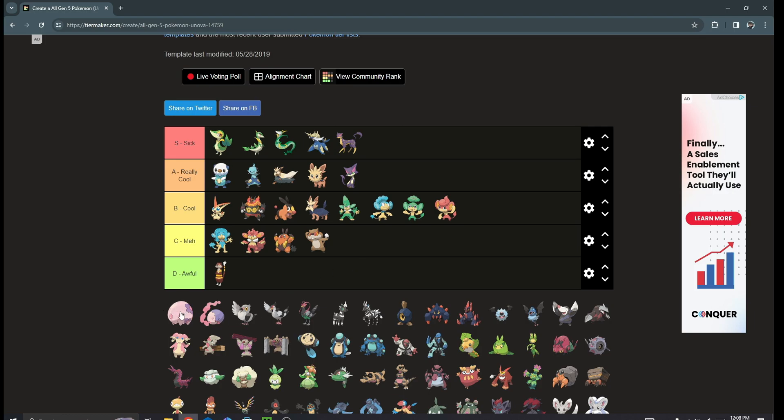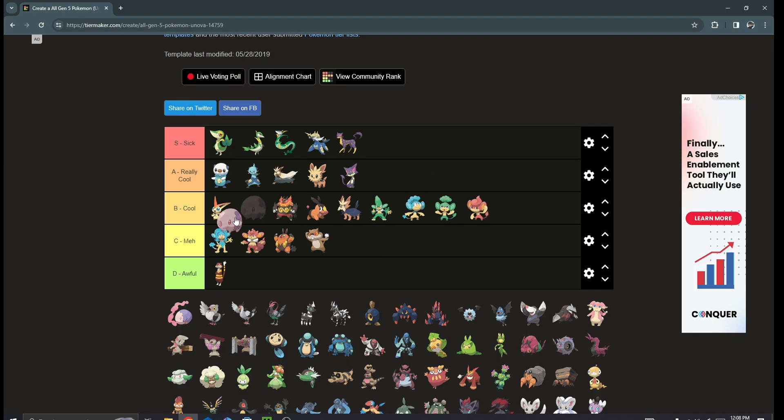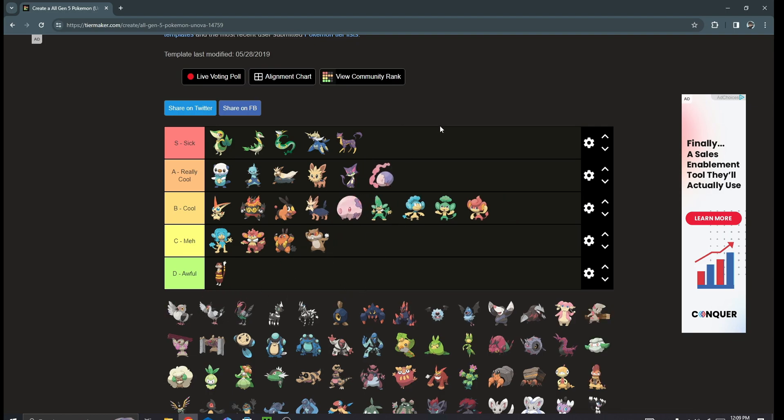Then we got Munna — I actually do really love this line. I'd put Munna in high B tier and Musharna in A tier easily. I think Musharna is a really cool Pokémon; it's freaking asleep and it does dream stuff and that's amazing. I did try to use it competitively on a Trick Room team and it did pretty well — it's very slow, which helps it a lot in Trick Room.